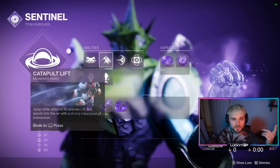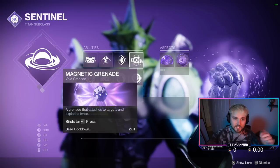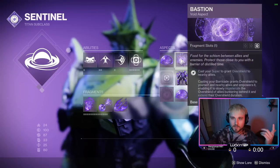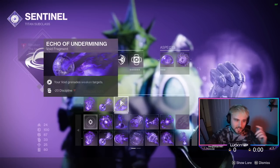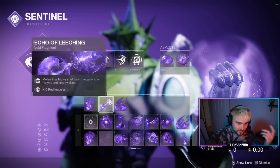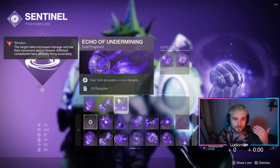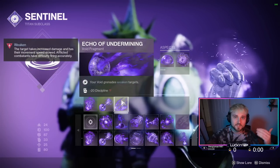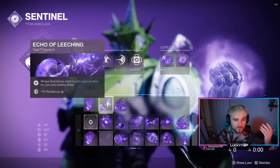For the build: we've got Ward of Dawn, and we're going to use the half-wall catapult lift for skating. Shield bash is very important. We use magnetic grenade for the debuff. We've got Offensive Bulwark and Bastion. I have Persistence, Leeching, and Undermining — the most important ones. Undermining gives you the weakening, which is helpful for hitting other targets. In this instance I'm not using that; I'm having someone use Div.